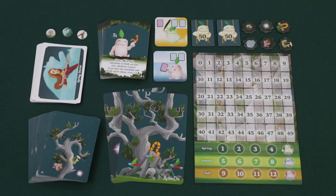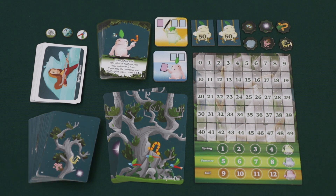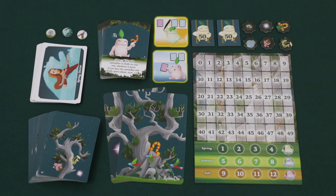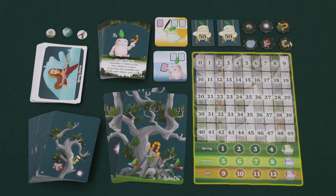Kodama Duo comes with all of the components that you see here, including nine decree cards for spring, summer, or fall, one season token, and two player tokens, 36 branch cards, 21 Kodama cards, two trunk cards, a splitter marker and a chooser marker, two 50 and 100 point tokens, six spirit tokens, and one score track.